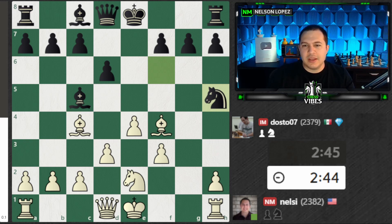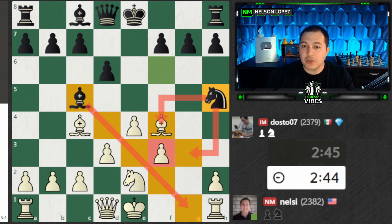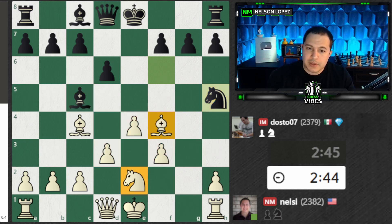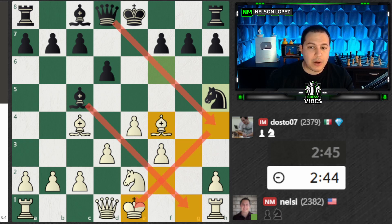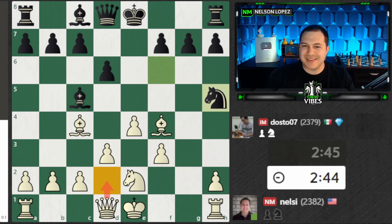Now my opponent is trying to take advantage of the dark squares. One thing to watch out for in chess: if you see your opponent positioning a bunch of pieces all attacking the same color squares, you want to watch out. This Bishop is attacking the dark squares, and this Knight is now attacking the dark squares. Notice how my pawns are on white squares, which means they're not defending the dark squares. I really only have this Bishop and this Knight defending these dark squares right around here. The Queen is about to come in with a check, again attacking dark squares. I have to be careful because of all of this.